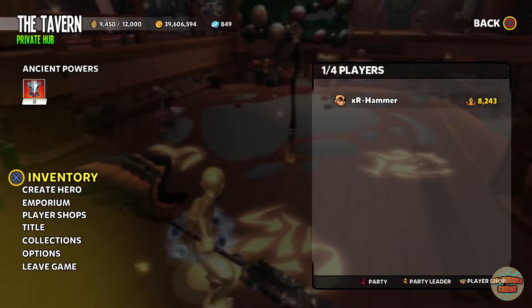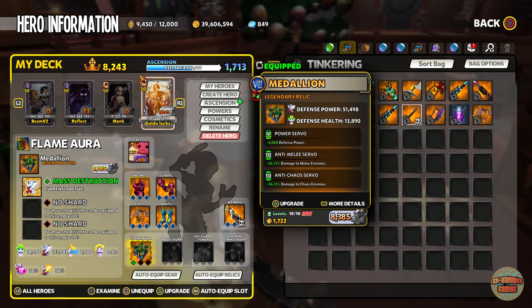There are a lot of different servos in this game — this is what I run and what works best for me. I've got an anti-chaos servo because at Chaos 7 you're gaining 56.13% extra damage to chaos enemies. If you find one of these it's worthwhile throwing it on. I also run anti-melee because the majority of enemies are melee troops, and then a power servo just to get a bit more out of it.